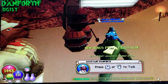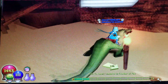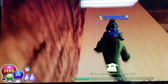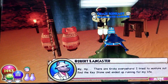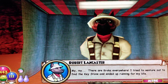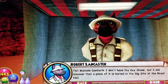Alright, now we have to go talk to Robert Lancaster. We have to go all the way up here to find him. Here he is. There are crocs everywhere! I tried to venture out to find the keystone and ended up running for my life! Tell Malcolm Danforth I don't have the keystone, but I did discover that a piece of it is buried in the dig site at the Royal Hall.